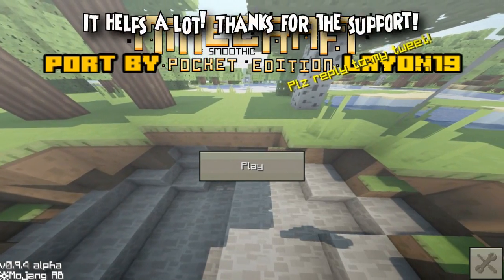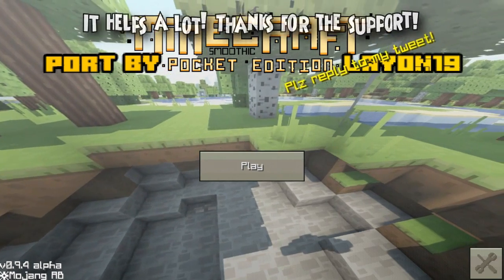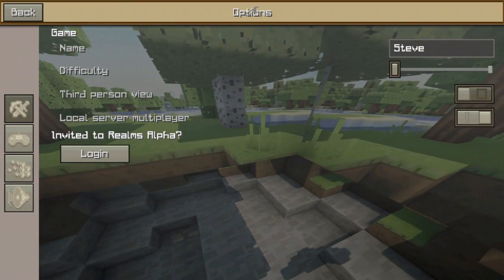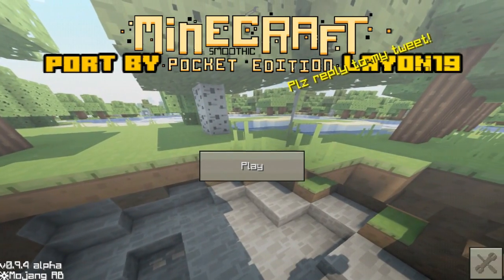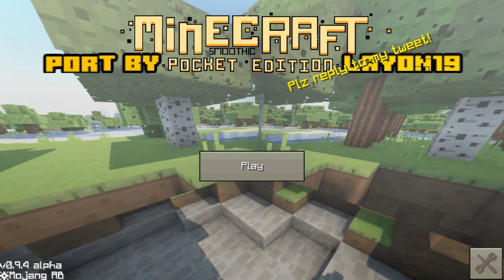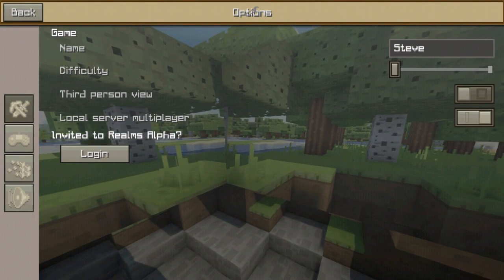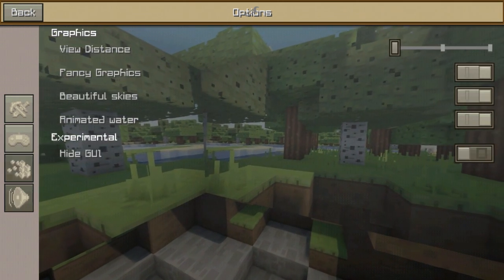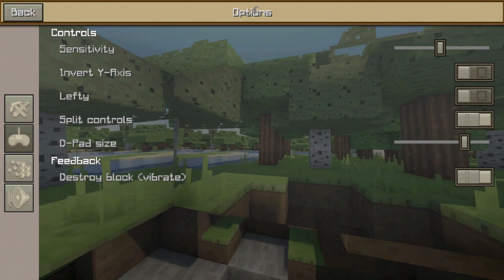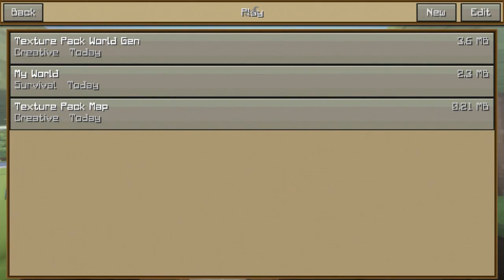Something different about this one is it changes basically every single aspect of your game — the blocks, the items, the GUI, the selection, the menu screens. It's all there, it's all changed, and it's all looking pretty nice. It even changes the little bottom corner with a star next to the Mojang logo. The colors and hues of all the buttons changed, and I think that's a nice touch.